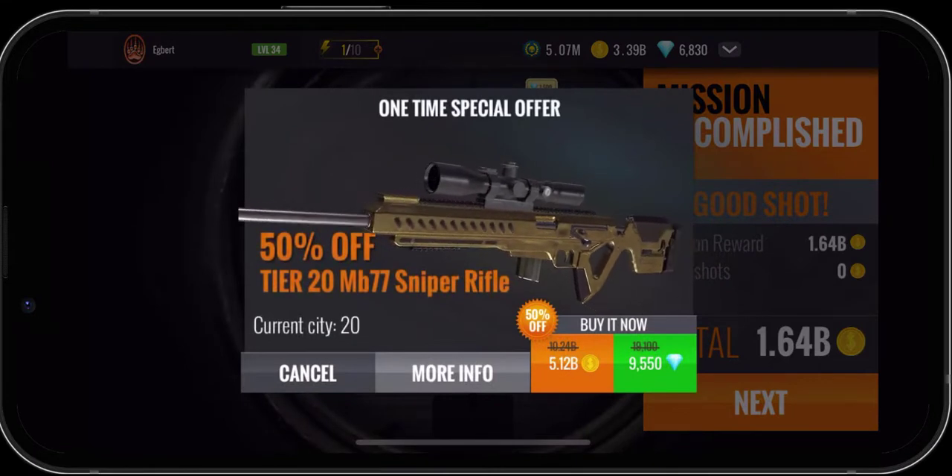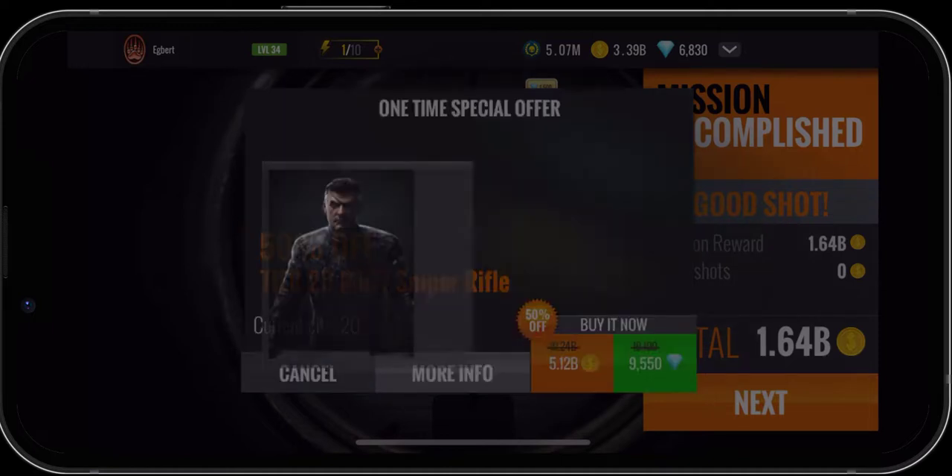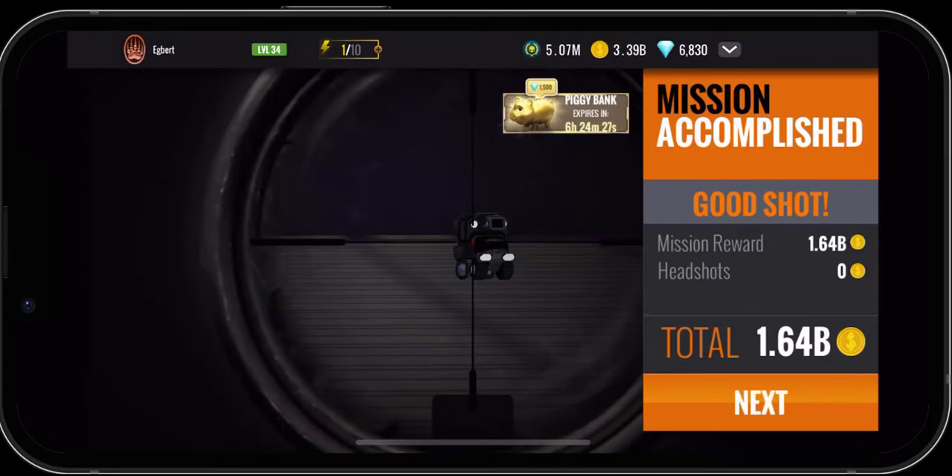They're trying to get us to buy this weapon. I'm not going to worry about it — I don't have 5.12 billion coins and I don't have the diamonds. They pop it in there to try and get you to purchase it, and I often find that even when I click leave, there's some kind of error. Nine times out of ten I can't even purchase it even when I click on it. Anyway, I clicked out of that.